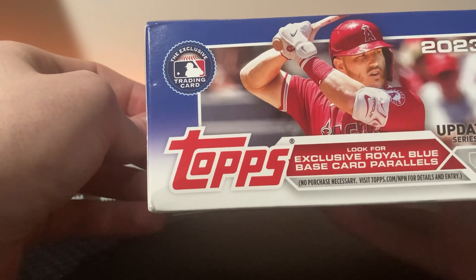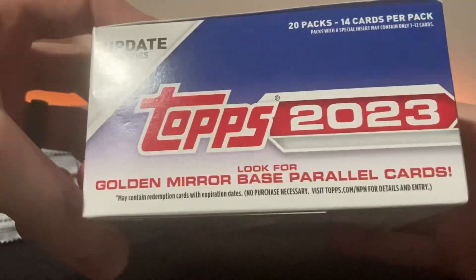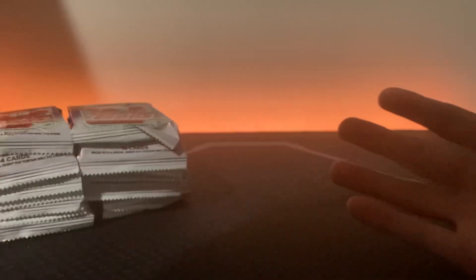What to look for: autograph and relic cards, royal blue base card parallels - that's just the retail blue - and then golden mirror base parallel cards. I'd be surprised if we got one of those with my luck.